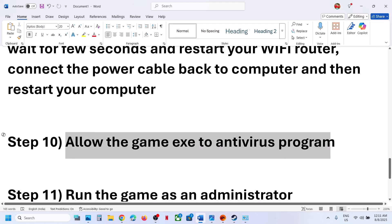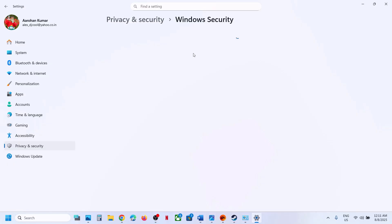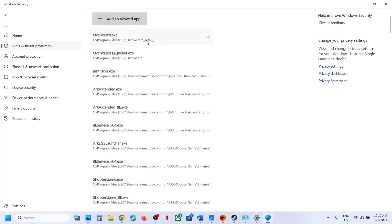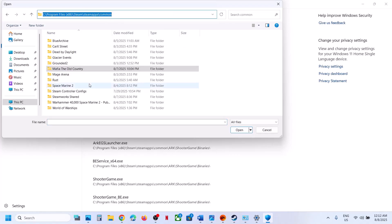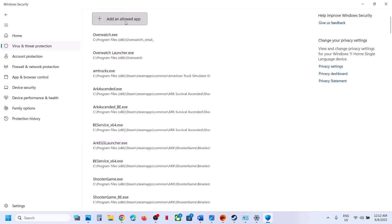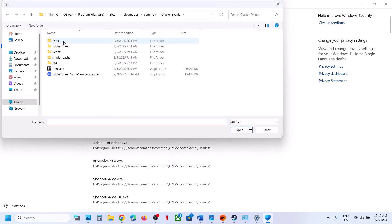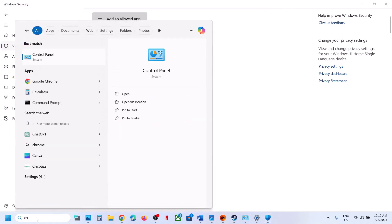The next step is to allow the game EXE files through your antivirus. Open Windows Settings > Privacy & Security > Windows Security > Virus & Threat Protection, scroll down and click 'Manage ransomware protection', then 'Allow an app through Controlled Folder Access'. Click Yes, then 'Add an allowed app > Browse apps'. Navigate to the game installation folder, open it, and select the game EXE file. Also add the EA Anti-Cheat game service launcher EXE and the EA Anti-Cheat EXE.